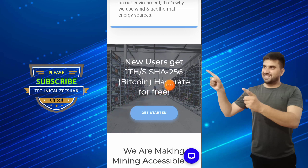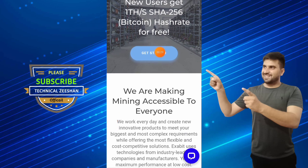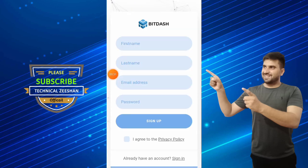A new user gets 256 bitcoin hash power for free. Click on this button, click on start, and a form will open — just fill this form carefully. I'm going to fill this form and click on the 'I Agree' button.